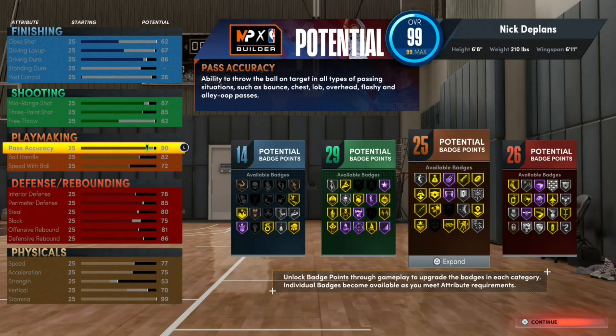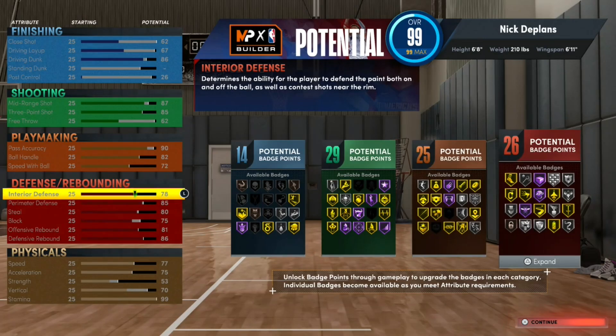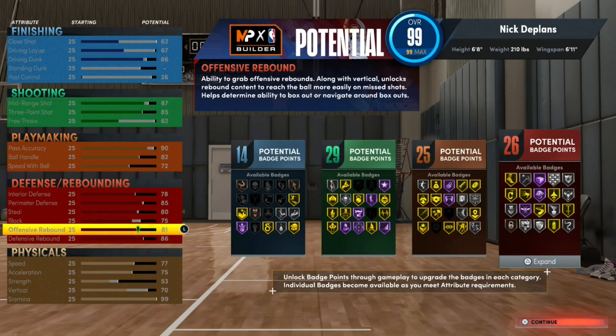Pass accuracy I don't believe matters too much, but I went with 90 just because I wanted to get a little bit more playmaking badges. Ball handle at 82 — nothing crazy, nothing too low either. Speed with the ball at 72, not bad. Interior defense is 78, perimeter defense 85, steal 80, block 75, offensive rebound 81.